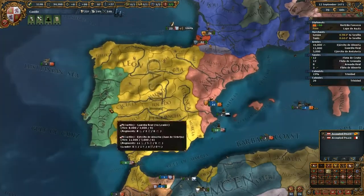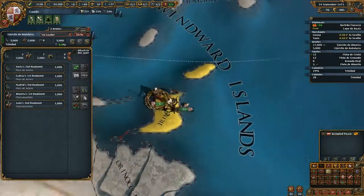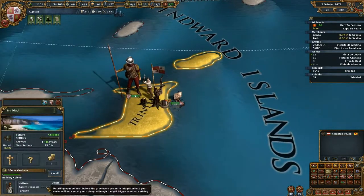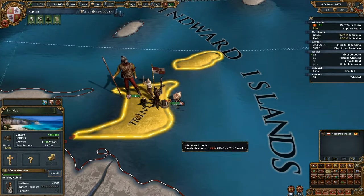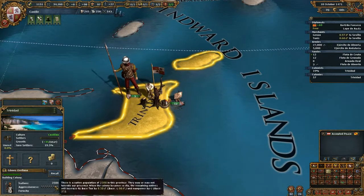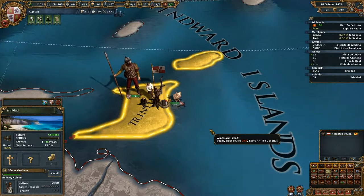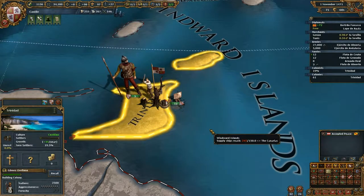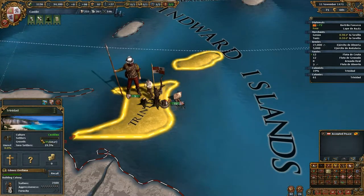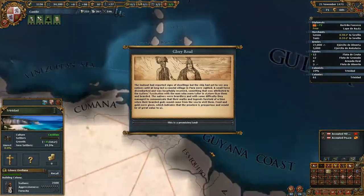We could put our explorer over here with the colonial army to attack the savages, which means killing all of them. That means they won't revolt anymore, freeing up those 5,000 troops - but you won't have the chance of native assimilation. When I have enough troops and don't need them on the mainland, I'll leave them and they will assimilate and boost our colony quickly.